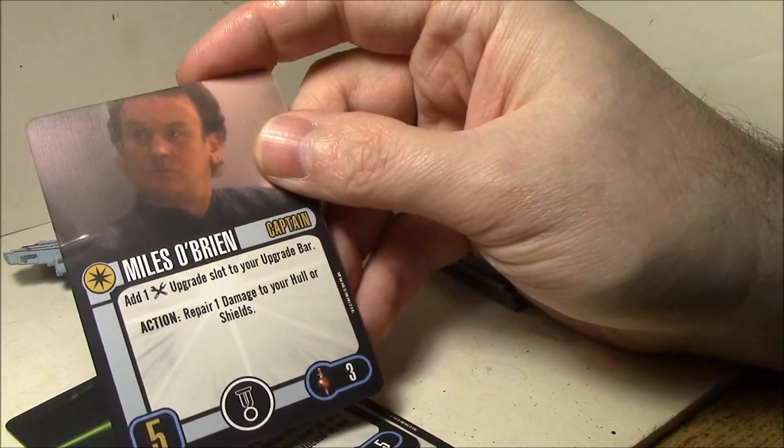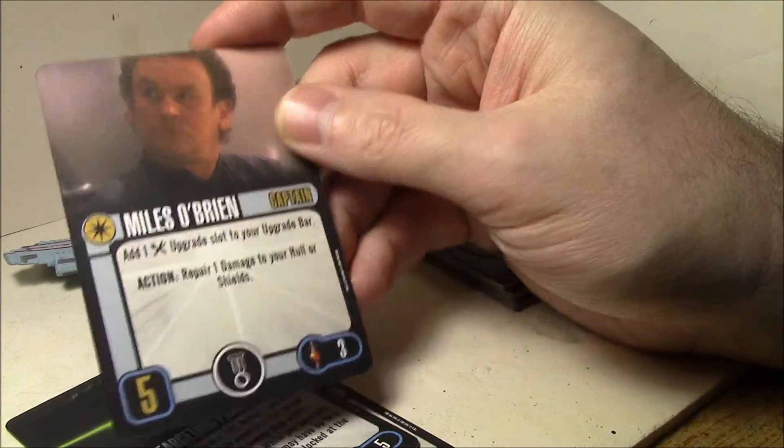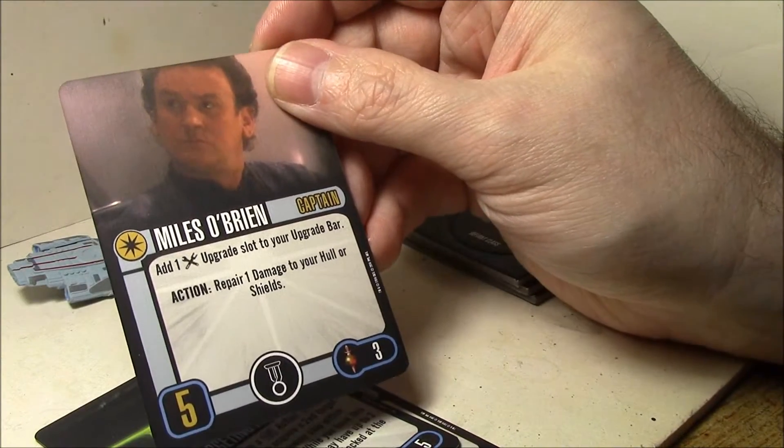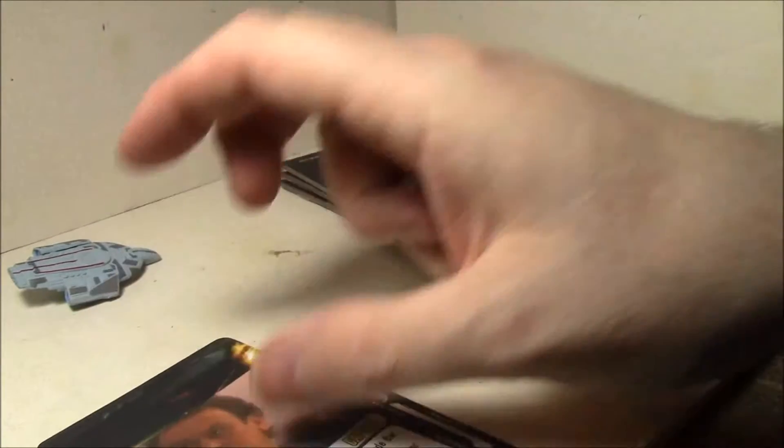Captain Miles O'Brien: add one tech upgrade slot to your upgrade bar. Action: repair one damage to your hull or shields. Five skill for three points and an elite talent slot — that's not bad at all for the price.